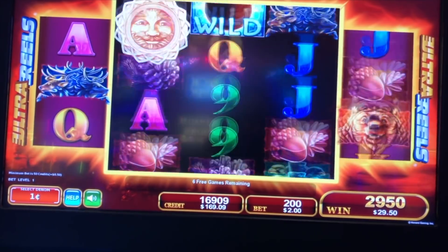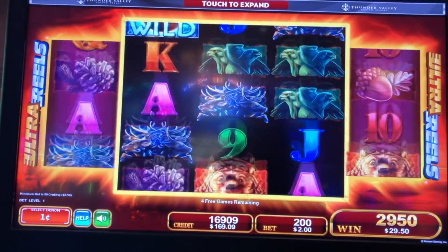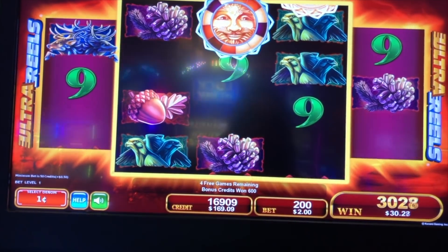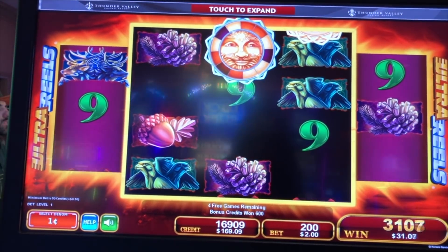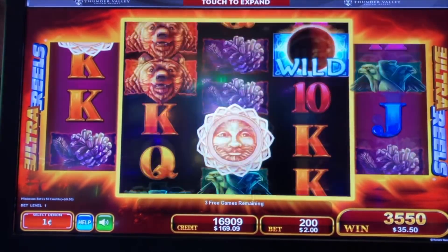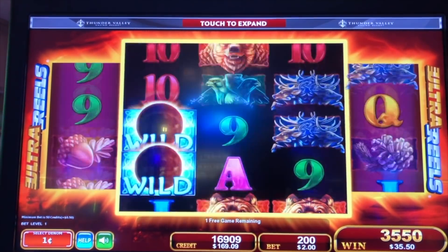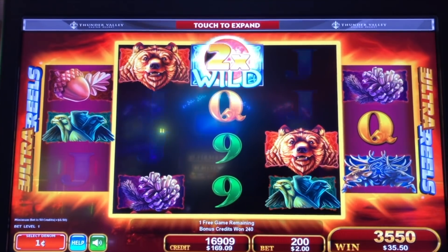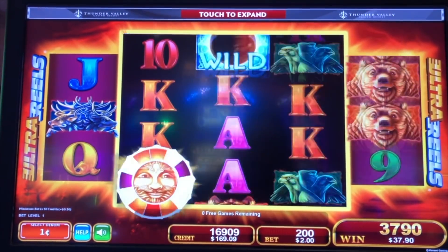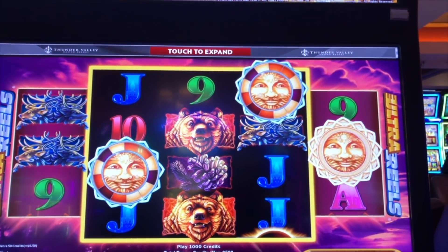Two dollar bet, let's see what we can do here. Oh, come on wild! We needed a wild with the bear — oh, we really needed a wild with the bear! Where's our multiplier? One time multiplier, come on! 37.90 on a two dollar bet — I think we could actually do better than that.